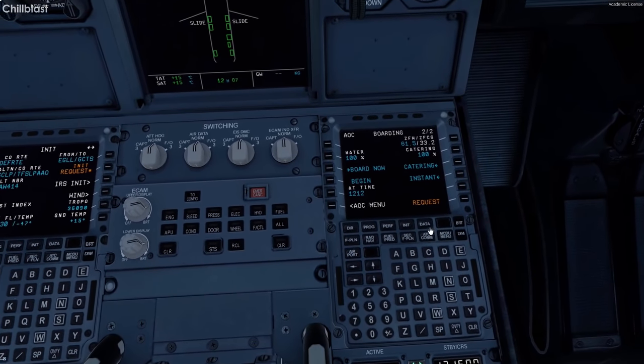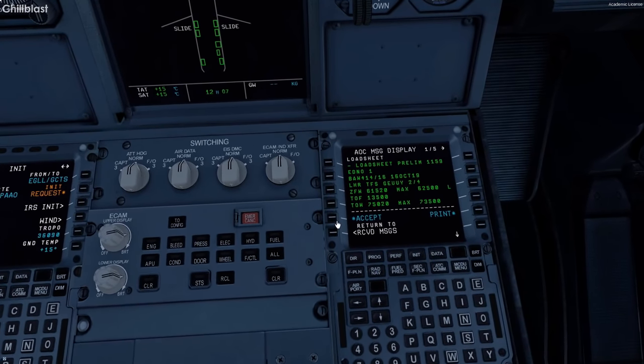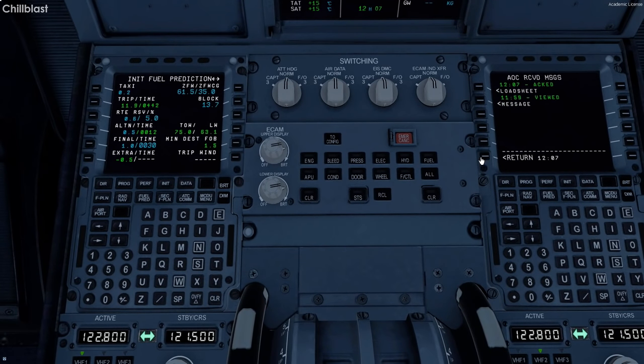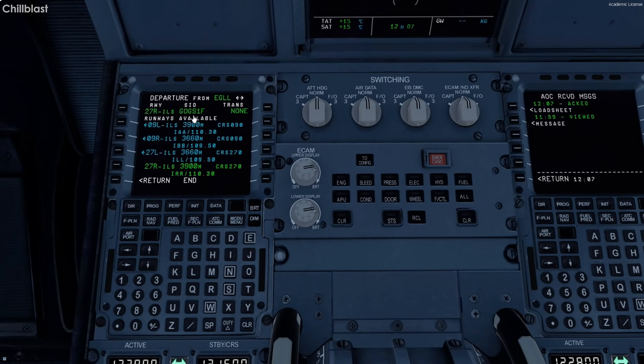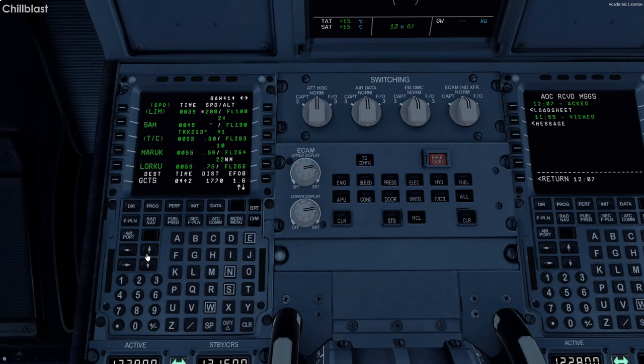Boarding requested at 12:12 — received. We've got the initial load sheet: expecting a ZFW of 61.5 at CG 35, which may change. Block fuel is 13.7 as well. We'll make sure to change it if there are differences. Flight plan is set — departure today out of the GUSKYY1F departure. That's entered and we've got the whole flight plan all the way to Tenerife South.